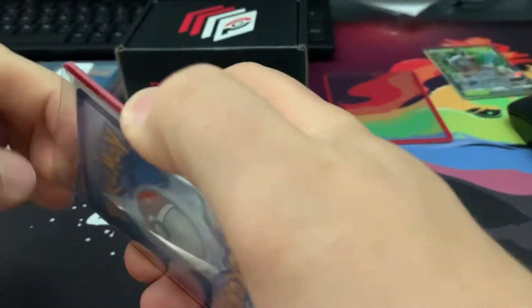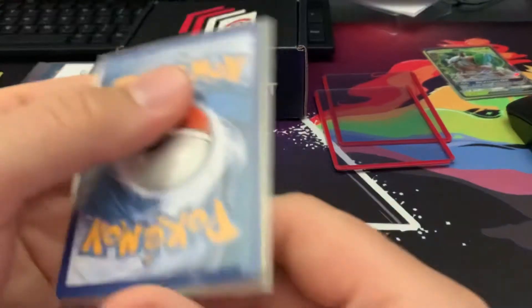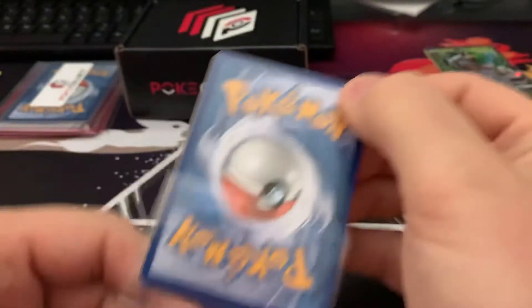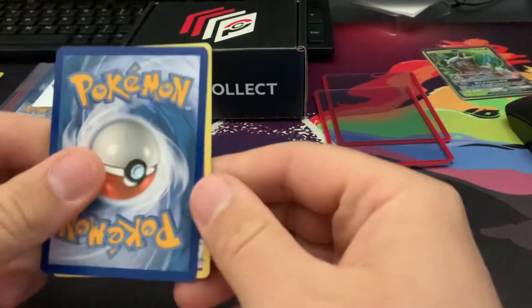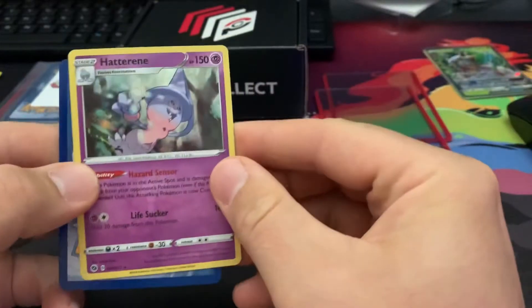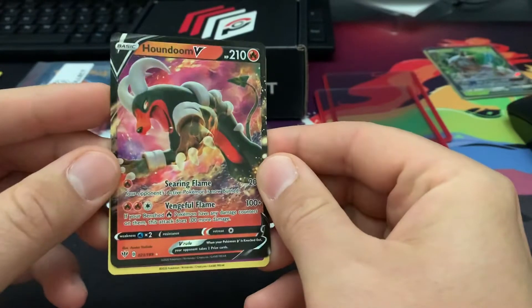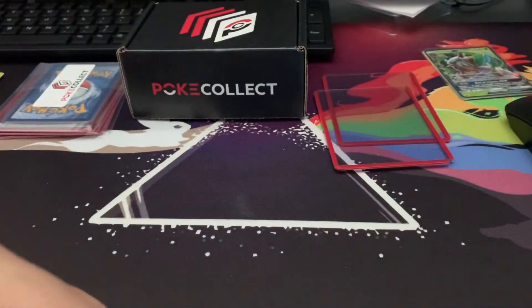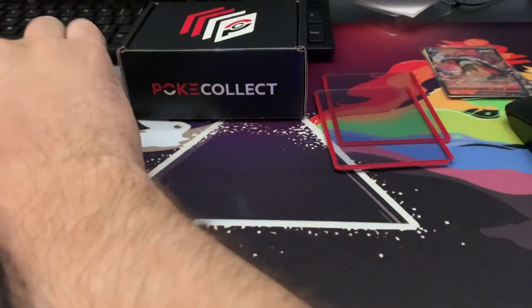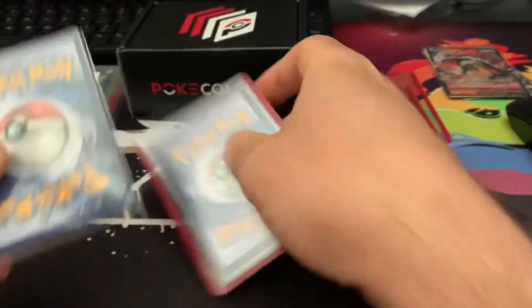And top loader. I wish they labeled these because there are like different ones — like a god pack — but you never really know what it is. Again upside down. Hattreme, regular holographic. And a Houndoom V — pretty cool card, but we do have this card. Nothing too crazy yet. A lot of these uncommon cards I actually don't have, so that's actually pretty cool.